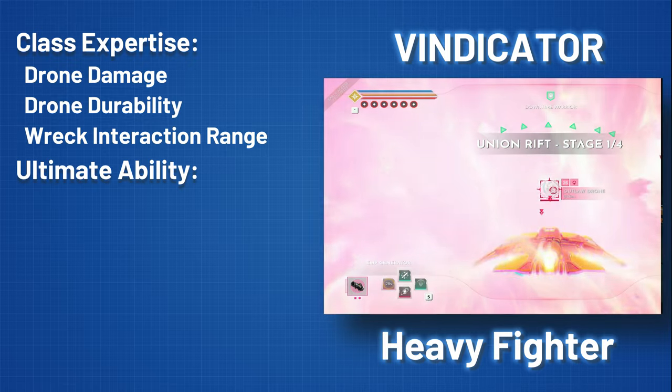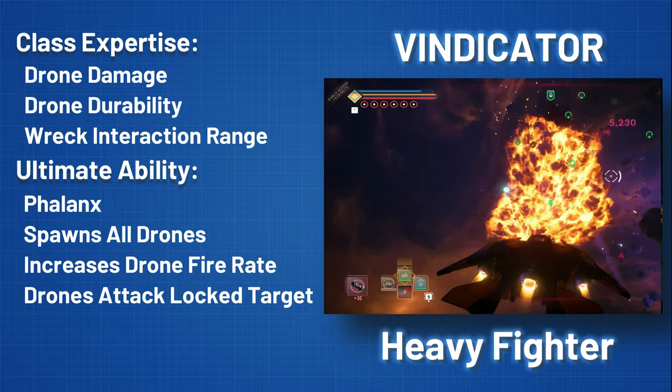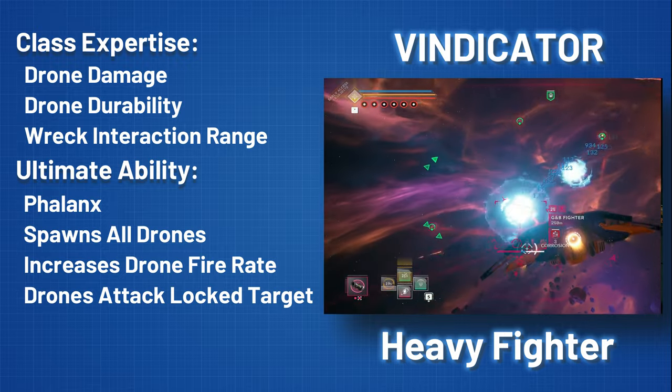Phalanx, the Windicator's devastating ultimate ability, will instantly spawn any missing drones and greatly increase their fire rate, attacking your locked target.